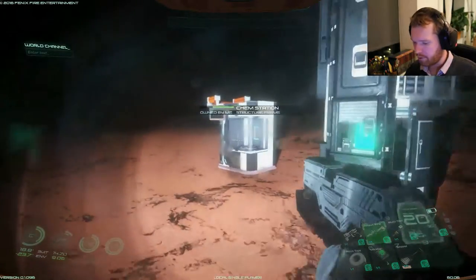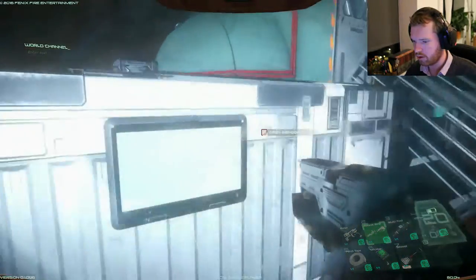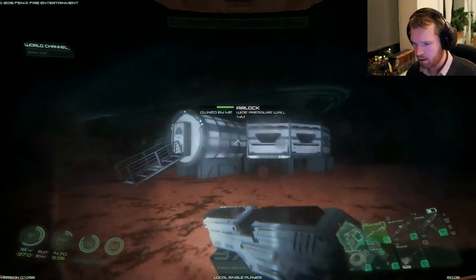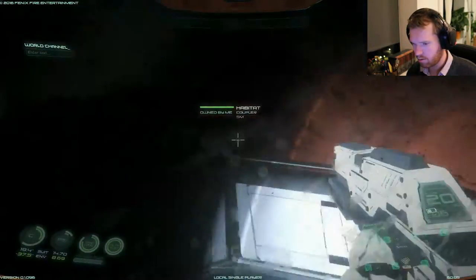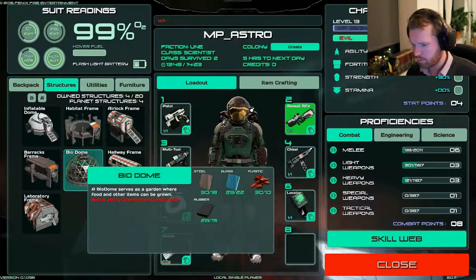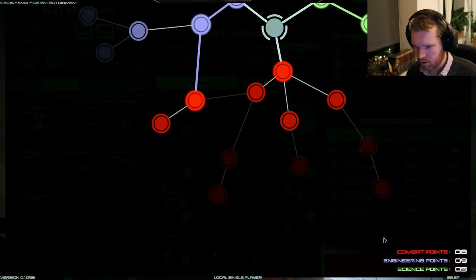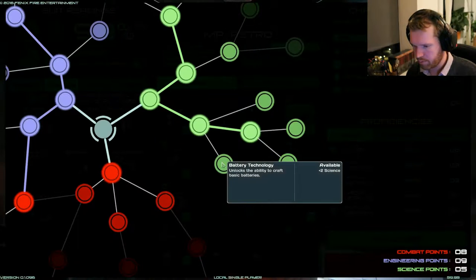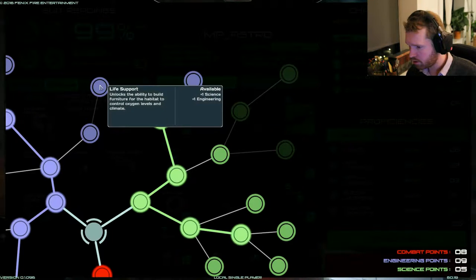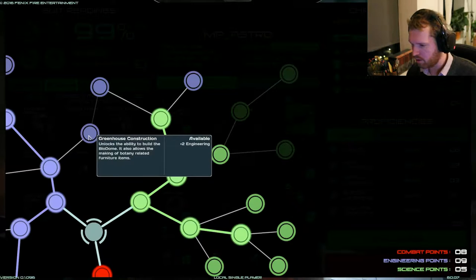So before we were so rudely interrupted - we just built the rubber of course, but we still need the steel, so I'll just build some more steel very quickly. The biodome requires a skill - what skills do I need? Computer technology, satellite communication, life support... no. Greenhouse Construction - yes, that's the one! Let's take that.